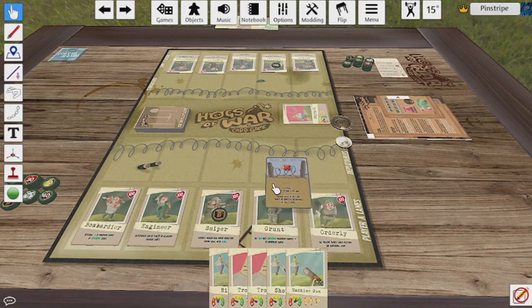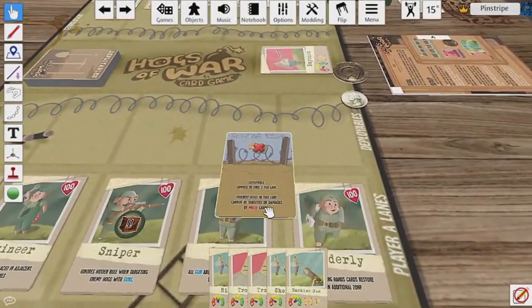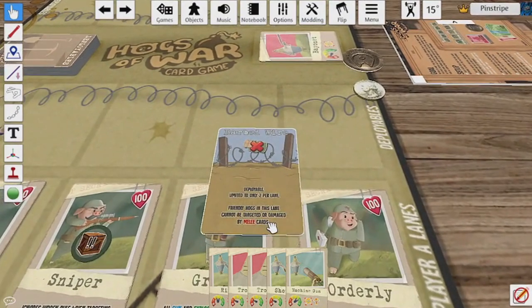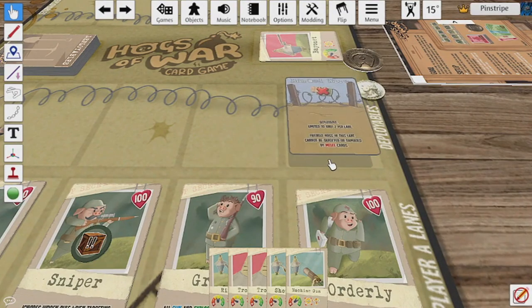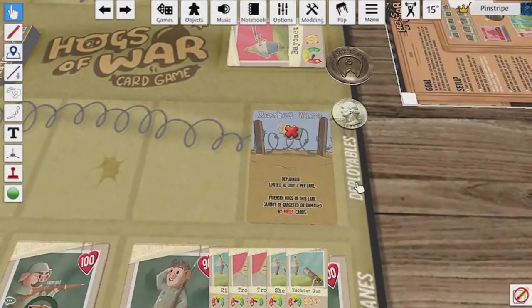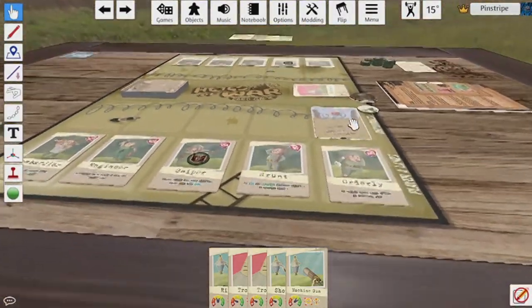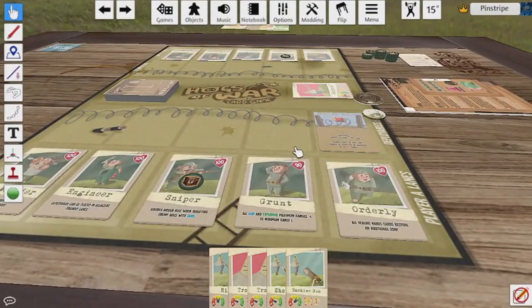Deployable cards have ongoing effects and are usually deployed within the friendly lane of the pig using the card. Offensive deployables are included as well, such as the minefield card that can be deployed in an enemy lane. The effects of this card remain active even if the lane is empty or contains a defeated pig. The engineer class is an exception to this rule, as they have the ability to deploy into adjacent lanes.